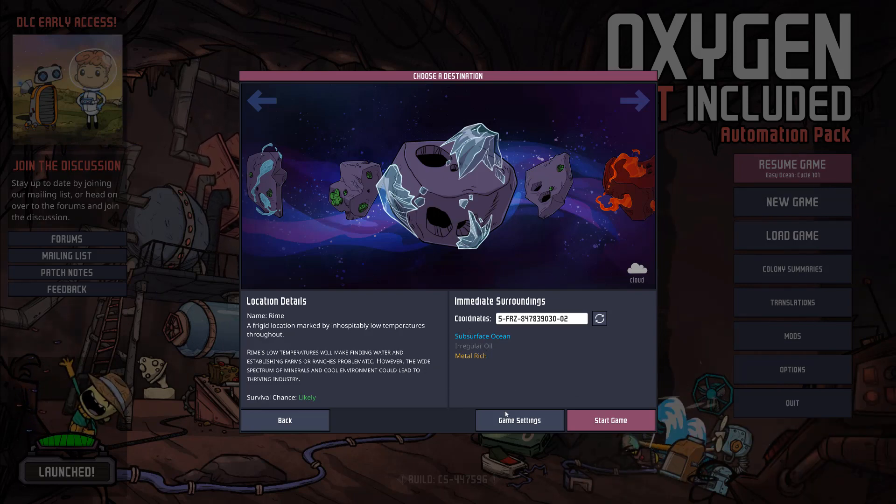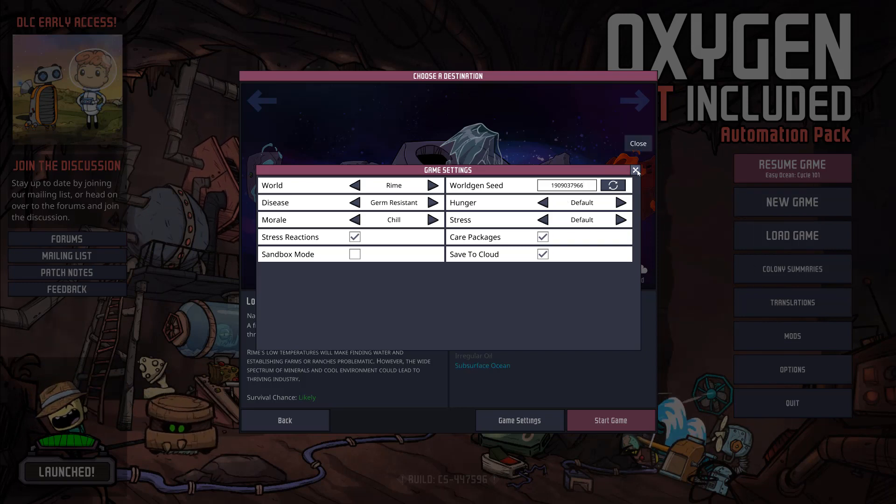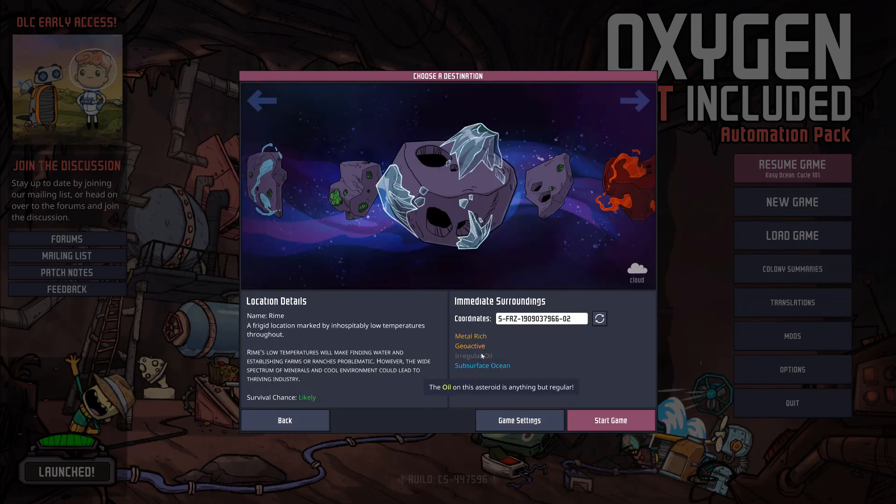There's one other characteristic that's useful in Rhyme — the geoactive characteristic — because Rhyme is cold and inhospitable, and you want some gas vent to warm you up. If you want a warmer environment in Rhyme, you can use seed 1909037966, which gives you the subsurface ocean, irregular oil, geoactive, and metal-rich all together.